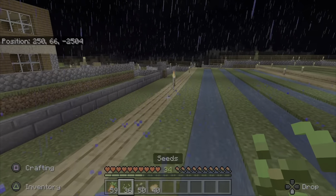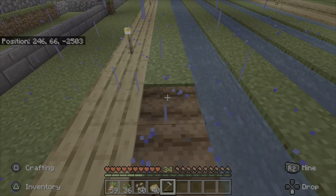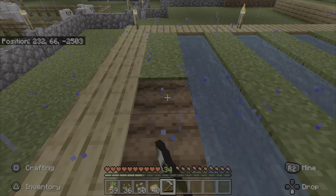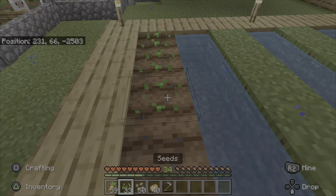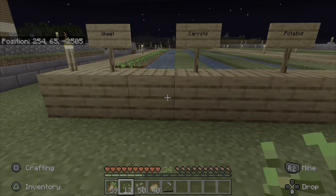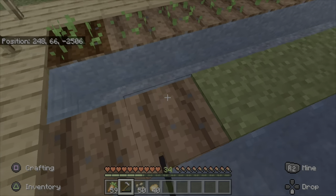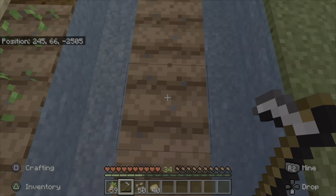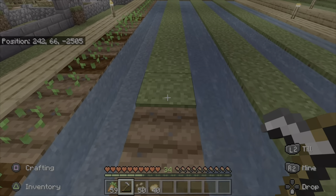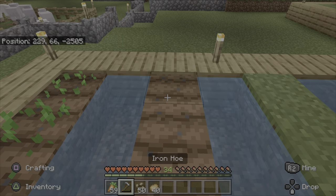Right, wheat first — actually I need the hoe tonight, might be handy. Alright, so basically just doing this — just one tap does it, and then do seeds. So that's the wheat done. Now it's carrots. It doesn't matter which way the grain is going — as long as it's tilled you can seed it. Right, carrots.